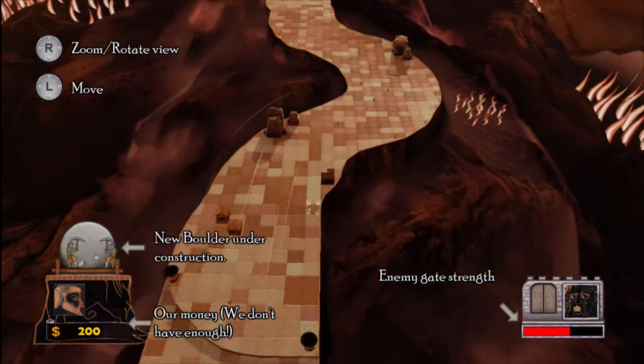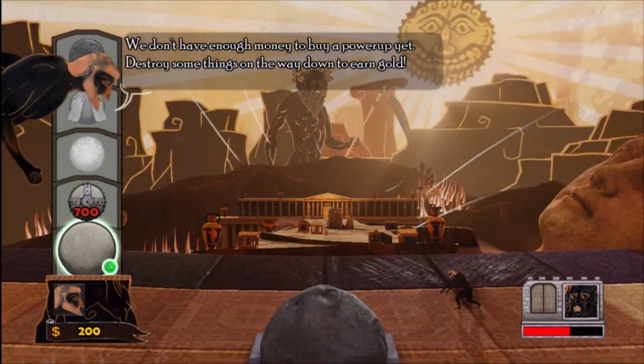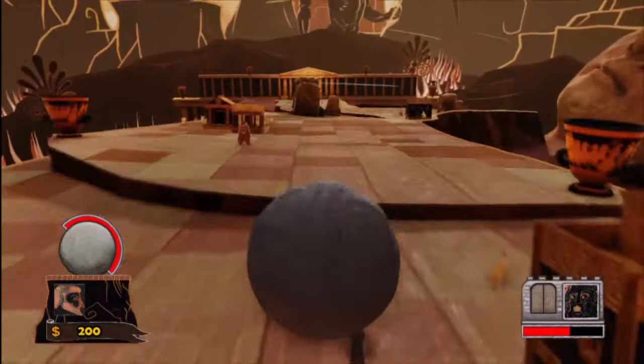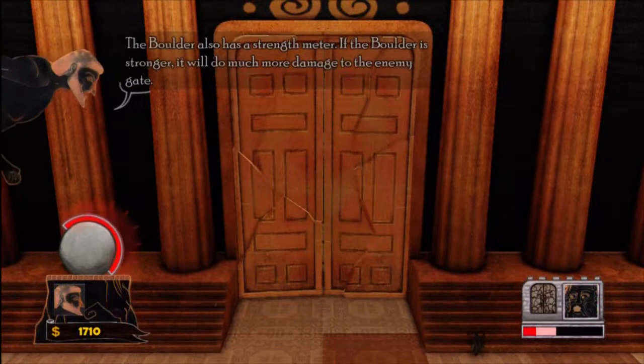So yeah, this is a tutorial level — pretty easy, straightforward. All I really have to worry about in this one is just rolling my boulder down. And up on the left there, you can see that's a bunch of upgrades, and hopefully I'll get to use a whole bunch of them. Most of the time I use the 700 point one, where it's just like a metal casing around the boulder. You'll see that later.